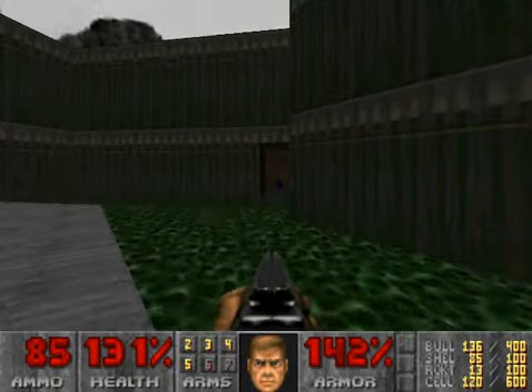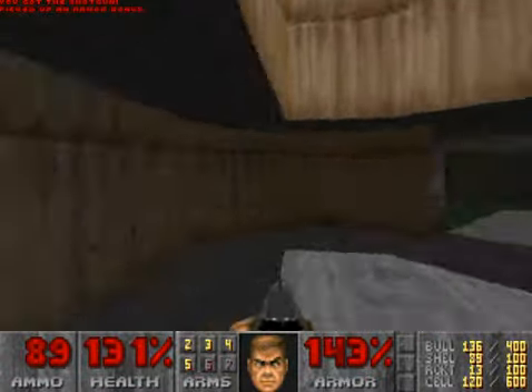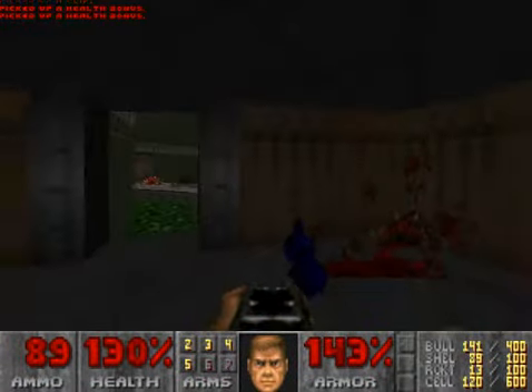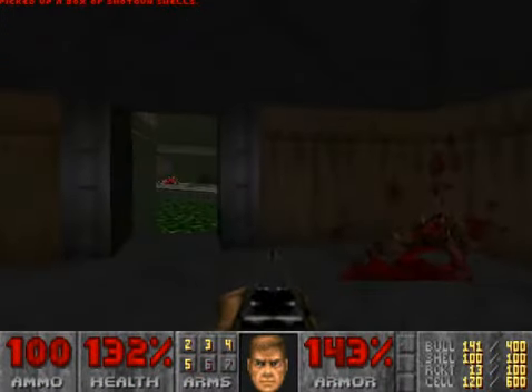Blow up the barrels from over there and go over here for some armor bonuses. That's the reason why you want to blow the barrels up — to get over here. There's plenty of ammo over here for the shotgun.